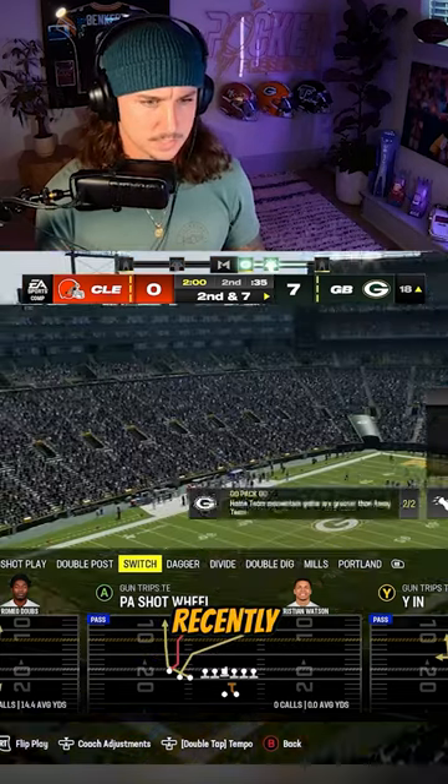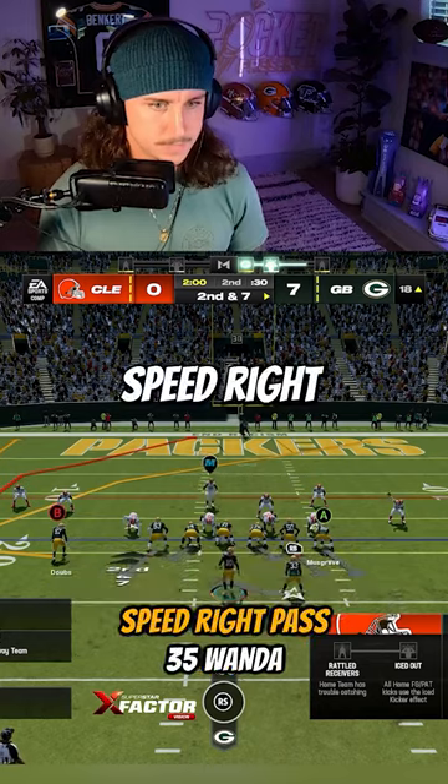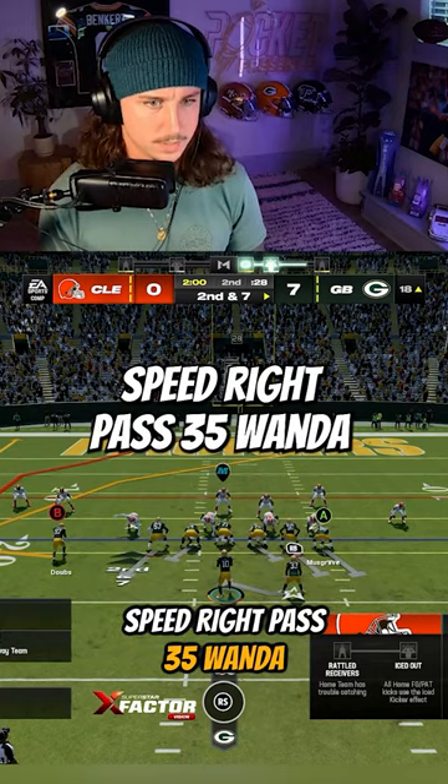We've seen this a little bit out of their playbook recently. Let's play action with the peel, crosser, and the wheel. Post wheel, crosser. Speed right, pass 35, Wanda, stay.